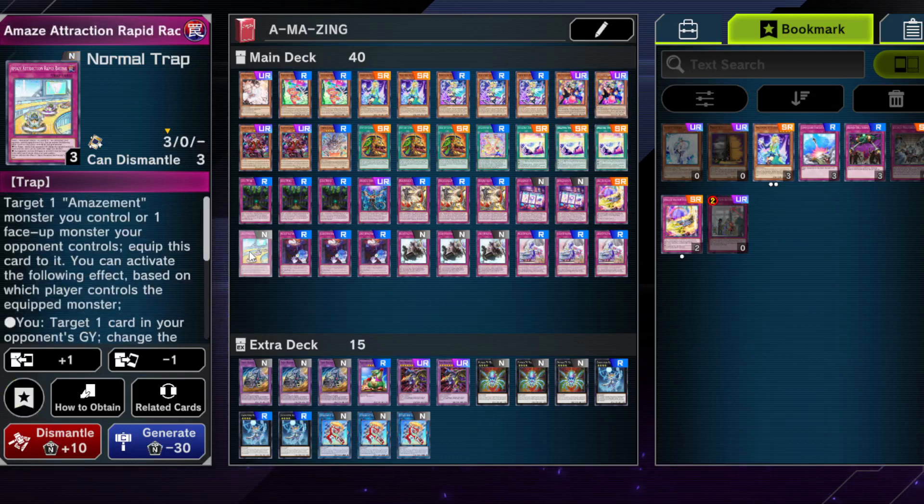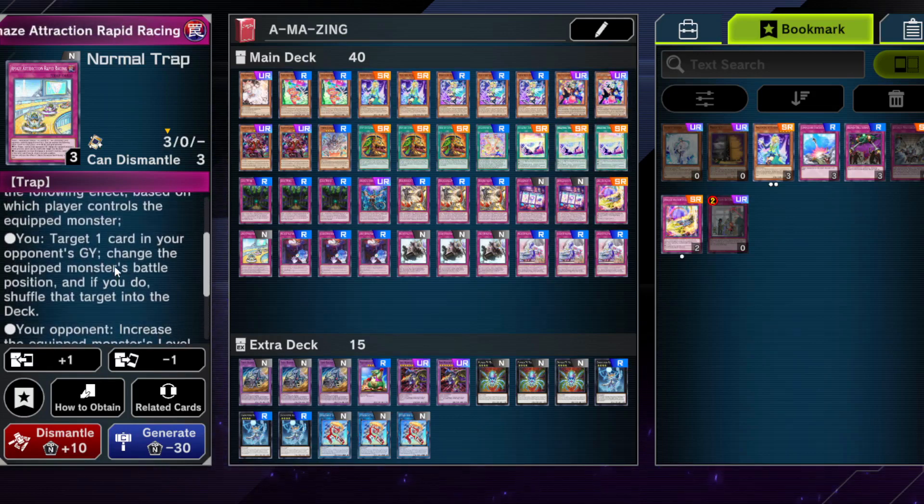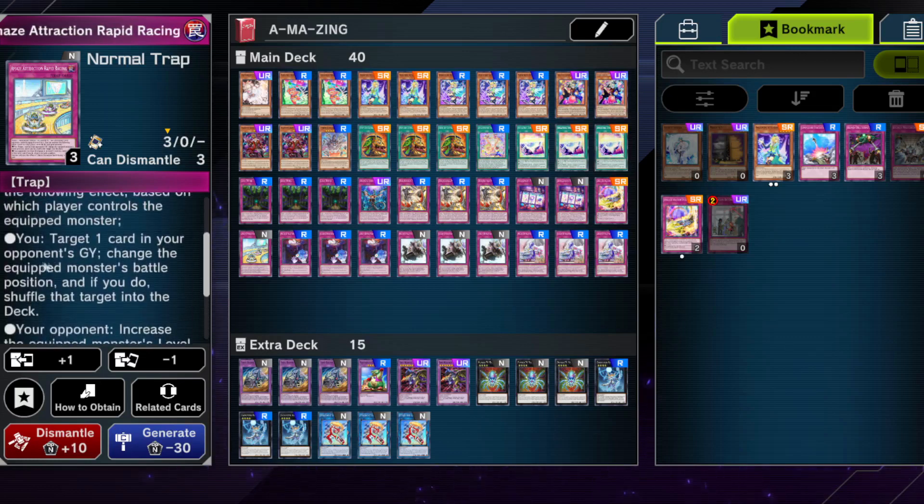We have one Amaze Attraction Rapid Racing. It's not really a good card but it's decent in certain matchups. One of them might even be Kashtira — you can increase the equipped monster's level by one, stopping them from going into rank sevens. It's some disruption at least. It also consistently gets rid of things in your opponent's graveyard, which can be helpful against Tearlaments or any Ishizu-style decks, so it's not too bad to run in the current meta.